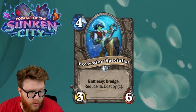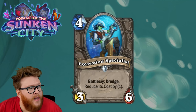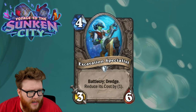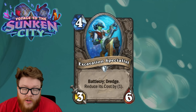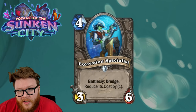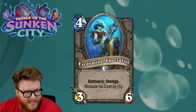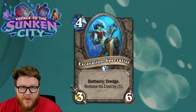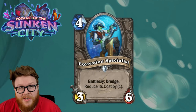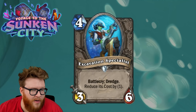Finally the Excavation Specialist, a four mana 3/6 neutral with Battlecry: Dredge and reduce its cost by one. This is my weakest card of the set so far — I just don't see this making a lot of sense. You're putting a good card on top of your deck with Dredge and reducing its cost by one, but spending four mana for minus one cost doesn't draw you a card. The 3/6 body just isn't exciting enough these days. I don't know how this keeps up with the pace of modern Hearthstone.